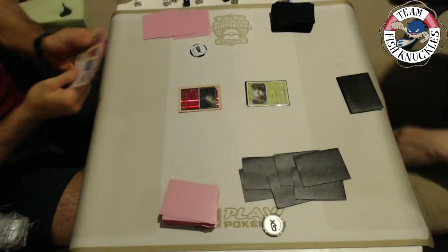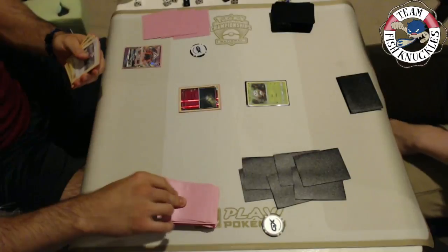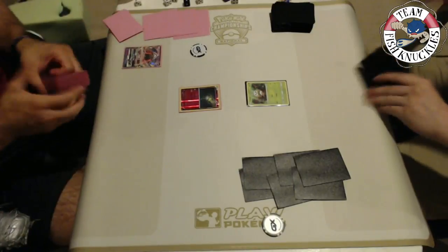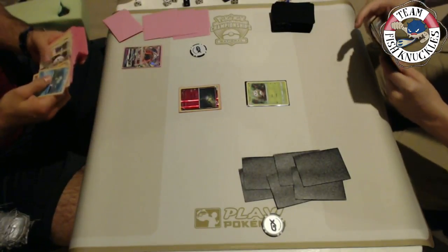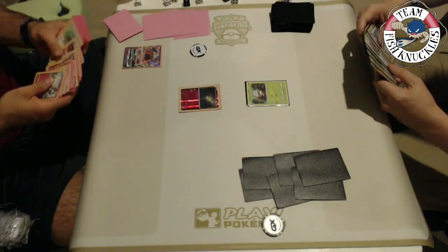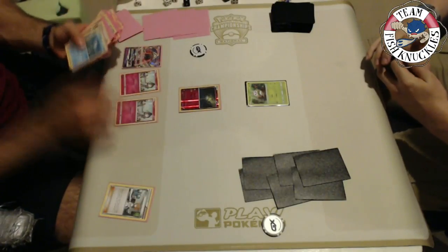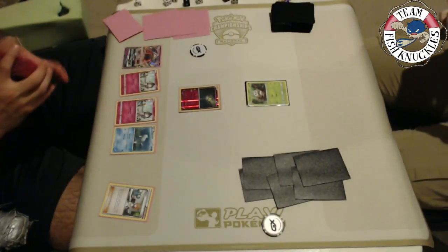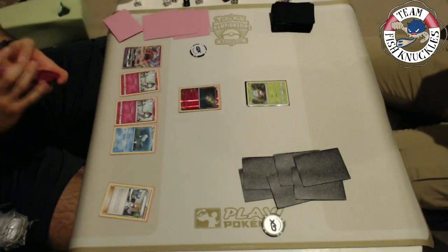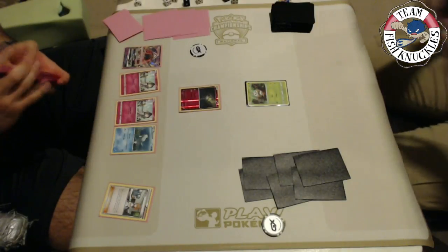Vlad plays Tapu Lele's Wonder Tag — if he has a Mallow he can put a Rare Candy and Gardevoir on top of his deck for a perfect turn two Gardevoir. He does have a Mallow in hand. Mallow puts those two cards on top, but Vlad already has three cards in hand so he can't immediately take a knockout. He could still attack for Infinite Force. He uses Abyssal Hand to draw five cards and finds a Rare Candy, evolving this turn — though he can't use Rare Candy on a Pokémon that was just played down.